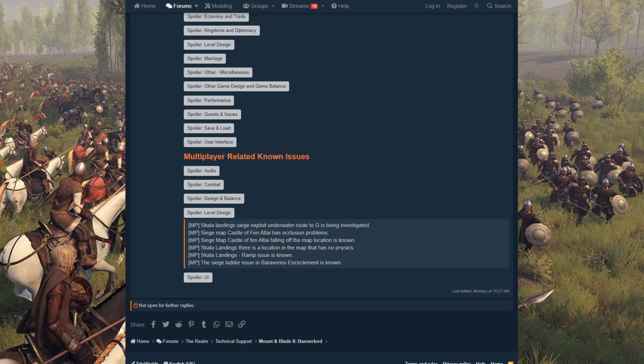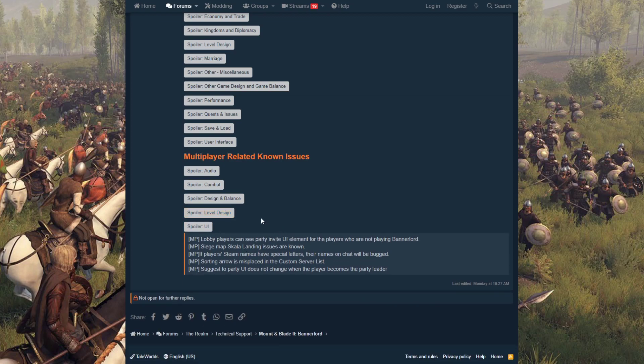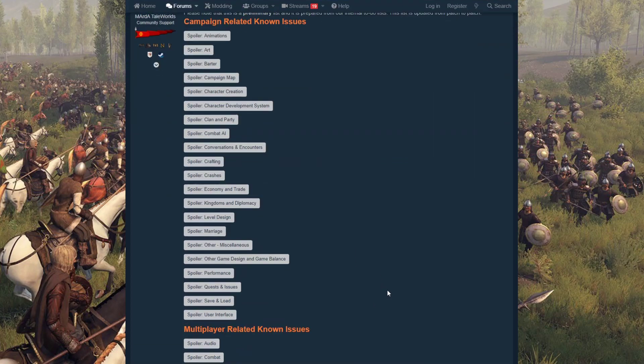In Scala Landings there's a location with no physics, plus ramp issues. In Bar of Venus there are siege ladder and encirclement issues. For multiplayer UI — lobby players can see party invite elements for players not currently playing Bannerlord, which isn't intended. If a player's Steam name has special characters, it will bug out in chat. Sorting arrows are misplaced in the custom server list, and the suggested party UI doesn't change when a player becomes party leader.